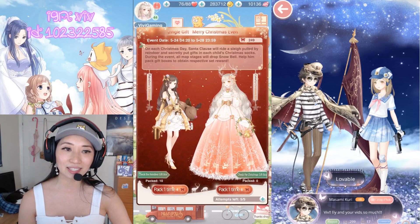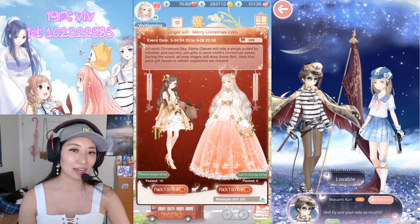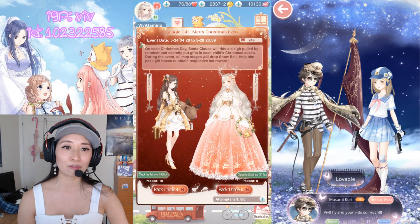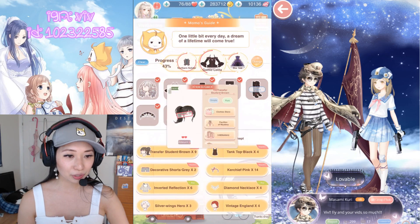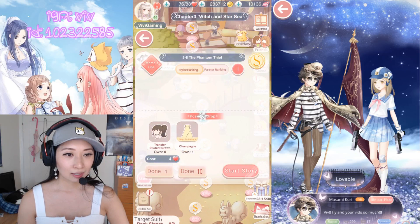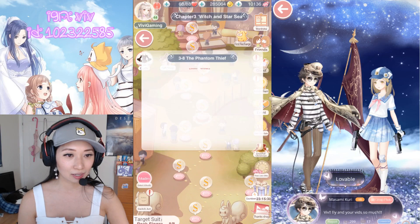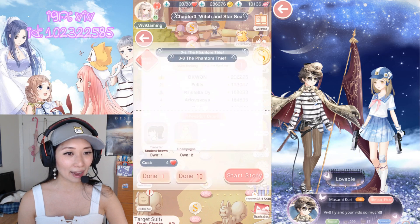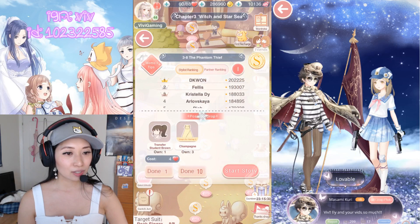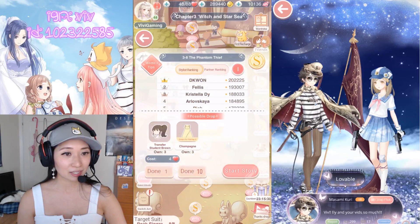How does this event work? It works the same way as the Christmas event Love Nikki had. You do any maiden or princess quest to collect red ribbons, which are the event currency. Let me just show you real quick because it looks like I have some stamina. I'll do the transfer student brown. I got three ribbons, two ribbons, and one ribbon. So it looks like the average is going to be two ribbons per quest.